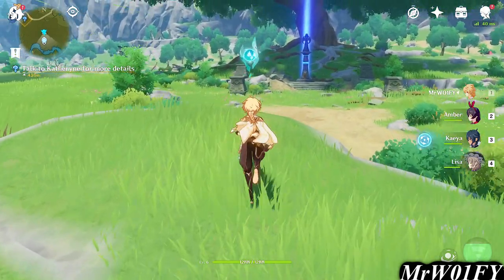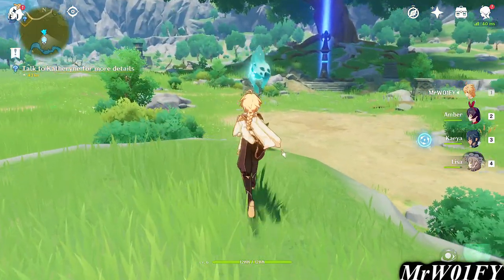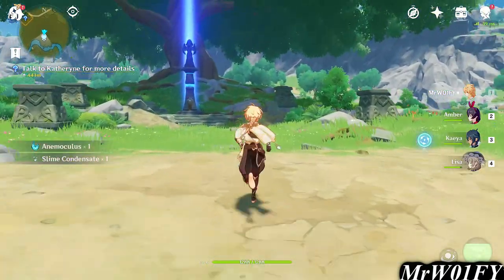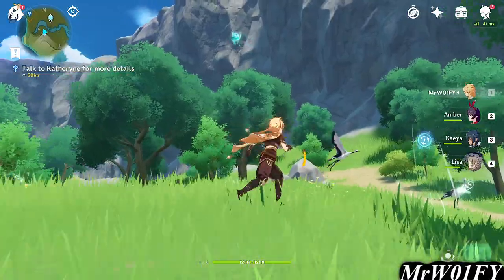In synergy with the World Tree, it is also worth mentioning Anemoculi, which are similar to the Seelies mentioned earlier, only these are completely stationary and can be collected directly into your inventory. These little blue collectibles are dotted around the map and should be given to any Statue of the Seven as soon as possible.